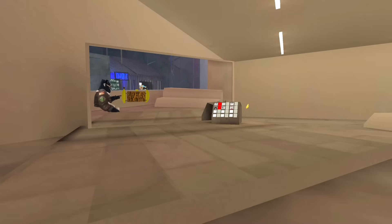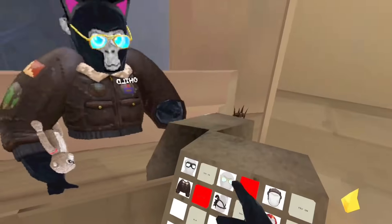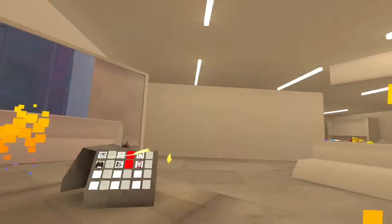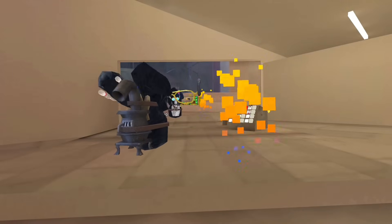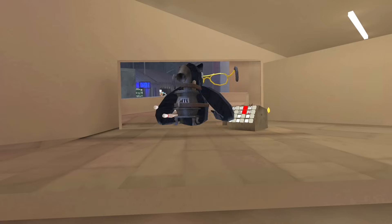You can't see the glasses - hold on, I need to show the glasses. Oh my goodness, okay, there's two pairs of glasses and these look cool. Whoa, I look fresh! No way - these are... wait, how do I activate it? When you jump, oh wait, how do you activate this?